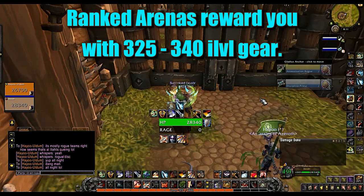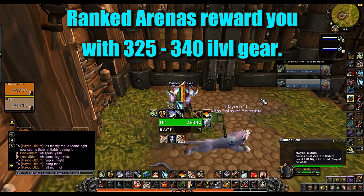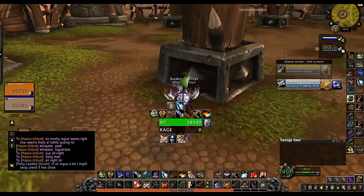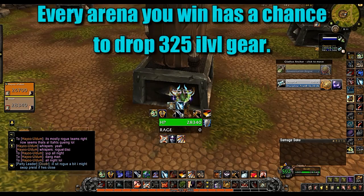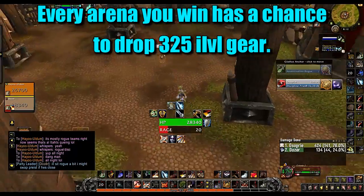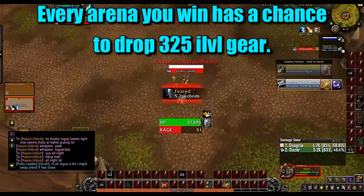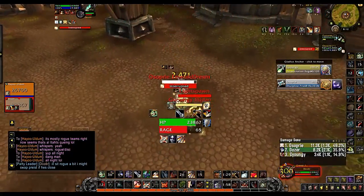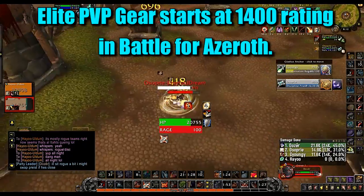The very first way you're gonna get PvP gear is through arenas. The gearing system has changed a little bit — whenever you win a match, there's always a chance for a piece of gear to drop. Based on research and testing on the beta, the random gear drop is going to be about 325 item level.